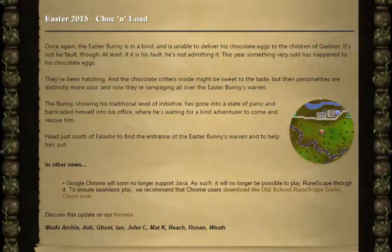This year, something very odd has happened to his chocolate eggs — they've been hatching, and the chocolate critters inside might be sweet to taste, but their personalities are distinctly sour. And now they're rampaging all over the Easter Bunny's Warren. The bunny, showing his traditional level of initiative, has gone into a state of panic and barricaded himself into his office, where he's waiting for a kind adventurer to come and rescue him. Head just south of Falador to find the entrance of the Easter Bunny's Warren and help him out.